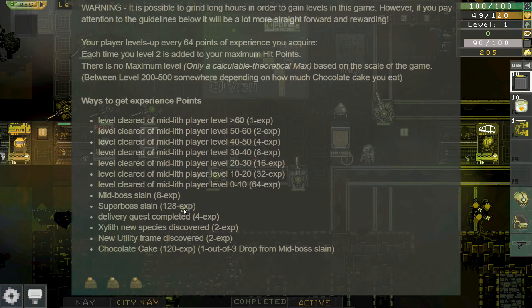Delivery quests are an excellent way to get experience. Stop in each town, find someone from the quest club, get the quest, and deliver whatever goods they want to a different town. That's a nice, consistent way to gain experience.